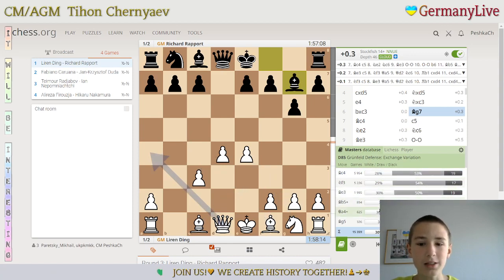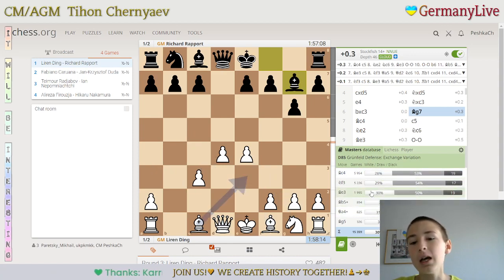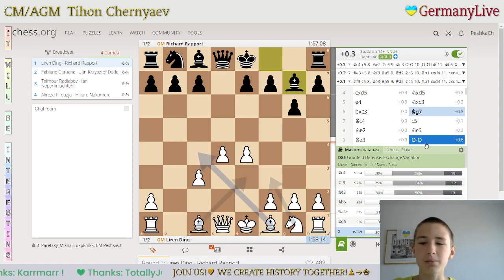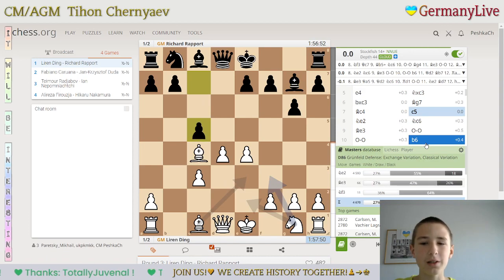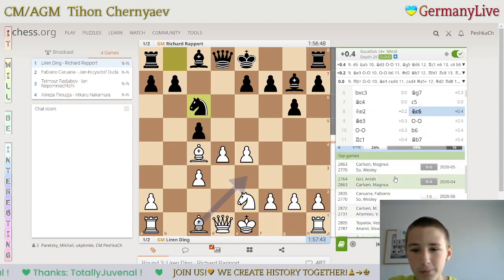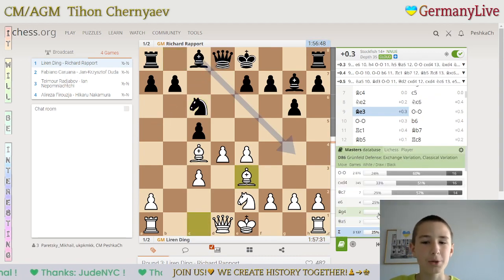Qa4, Bb5, Be3, Nf3, Bc4 — but Bc4 is the main one. Then c5, Ne2, Ne6 — as you can see, even now a lot of Magnus games with both colors. Bb3, Nf2, Nf3, e3, Nb5.